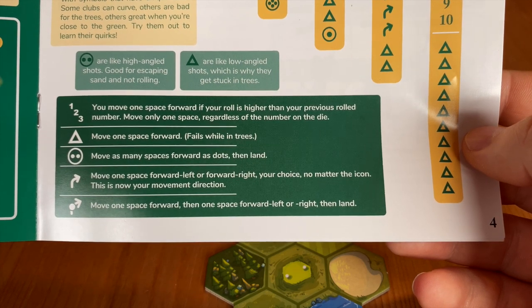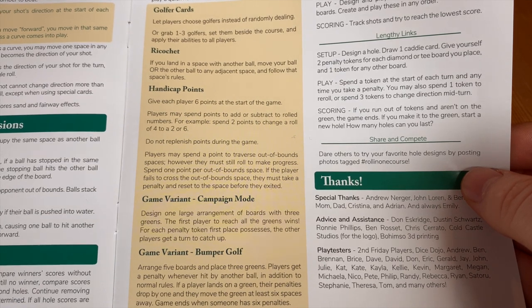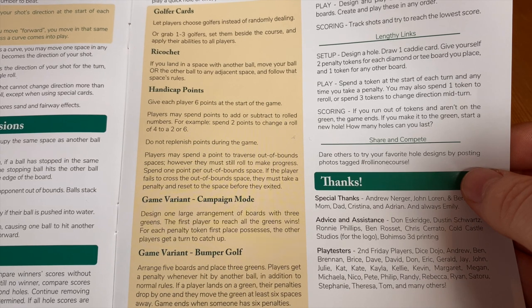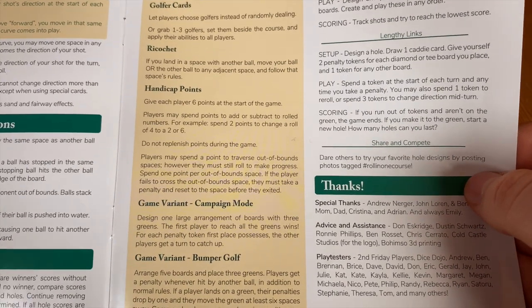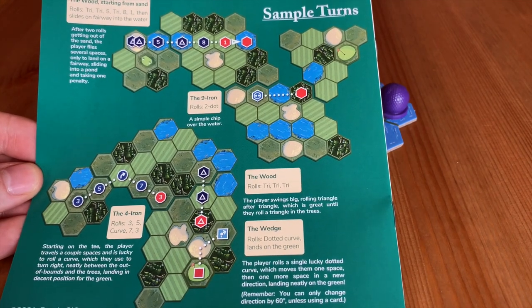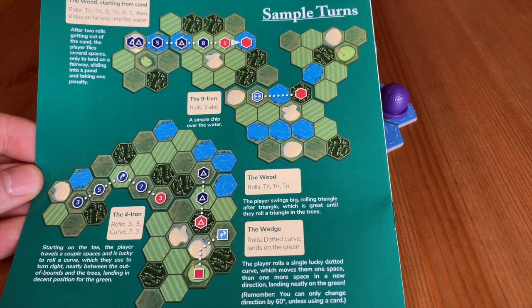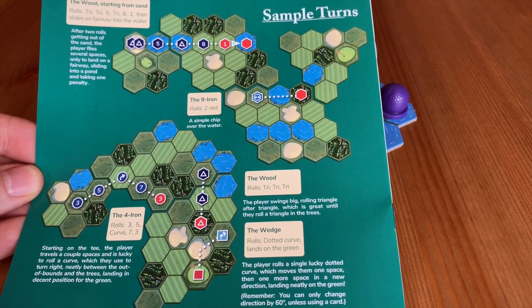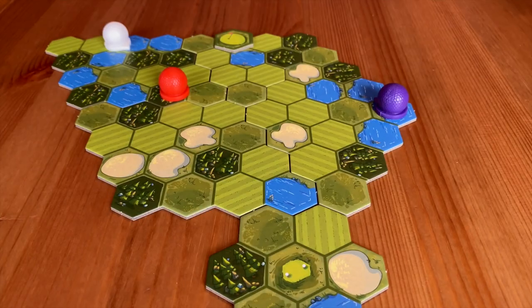If you're unsure about any symbols during the game, there's a quick handy reference guide telling you about how the numbers work, triangles, arrows, and what each dice can actually roll. On one of the final pages there are variant rules — golfer cards where people share or choose abilities, additions to the ricochet rule, handicap points, campaign mode (which we haven't tried yet but are excited about), and bumper golf. There are a few different ways to spice up games when you've been playing for a long time. If you're stuck and unsure how stuff works, there are sample turns on the back explaining the dice used, how they rolled, and where they moved.